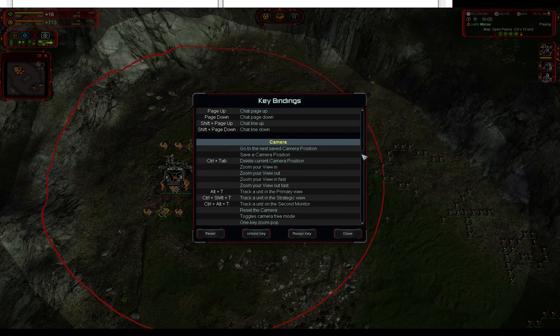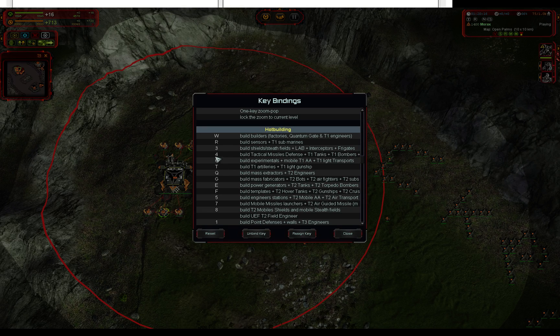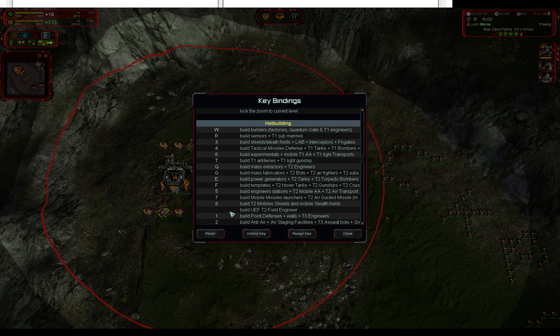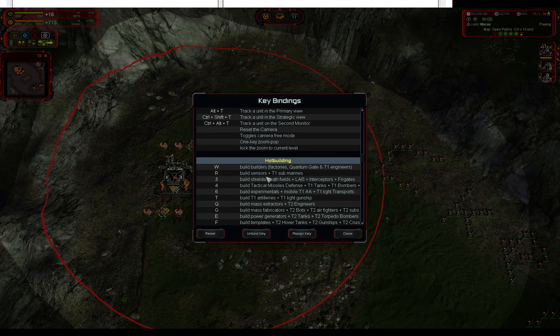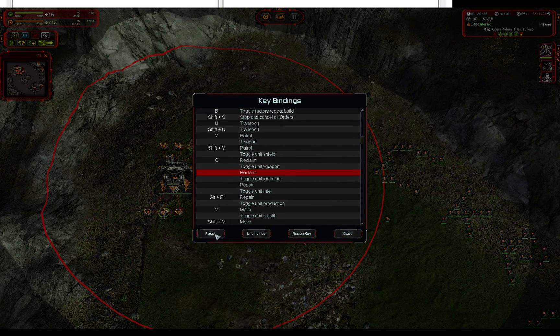Go past the general debug, orders, commands, chat, camera, and you end up in a section called hot building. Yours is going to be blank on the left side — I don't remember what it looks like when you start. For me, I've got everything set up. I'll explain the advanced setup in a later video, but for now some basics: the W key builds builders, factories, quantum gate, and T1 engineers. Q builds mass extractors and T2 engineers. The F key is for build templates — T2 hover tanks, T2 gunships, and more. And C is for reclaim — I forgot to bind that one, so I'm going to assign it to Shift+C right now.